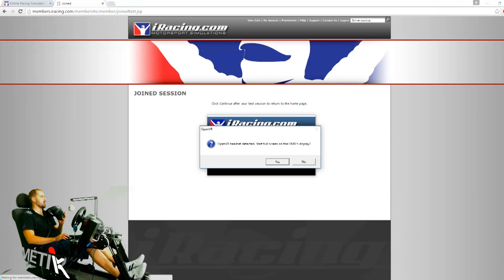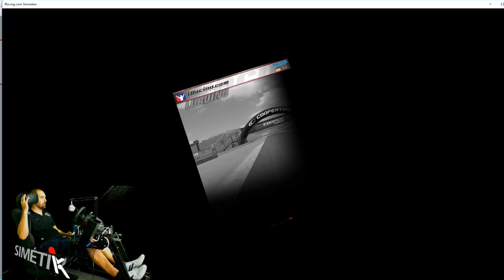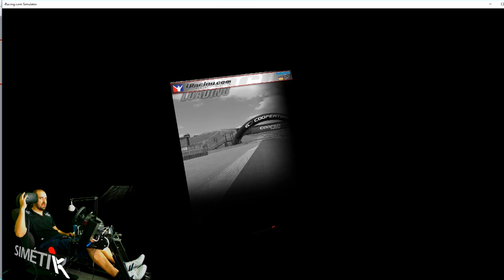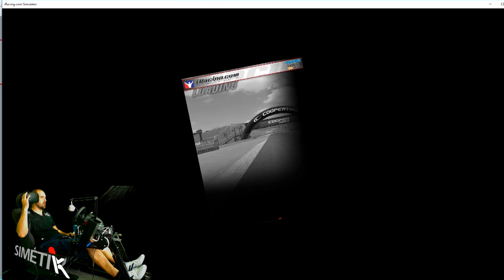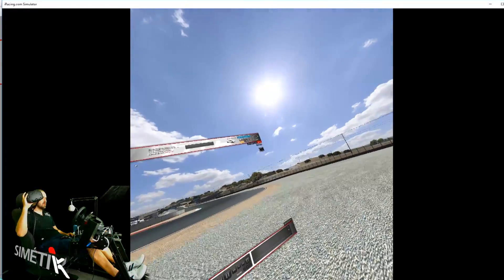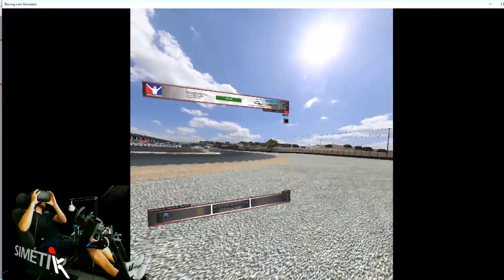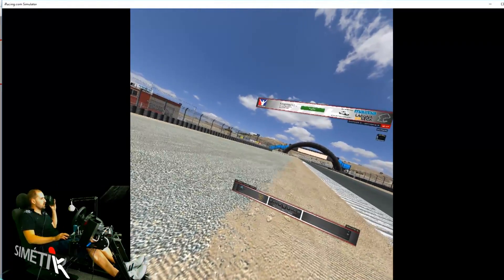It will come up with a dialog box saying 'OpenVR headset detected — start full screen on the HMD display', so we'll click yes. I'm going to make sure the headset is at head height whilst it loads up. You can use a button to reset the headset position, but if you just put your headset next to your face whilst it's loading it will be vaguely right when it comes to the menus. One thing I've noticed: if you do have the headset on whilst it's loading, unfortunately the load screens have quite a bit of stuttering, so it's quite uncomfortable if you move your head. But once it's actually loaded and you're in the game the stutter goes away and it's pretty comfortable.